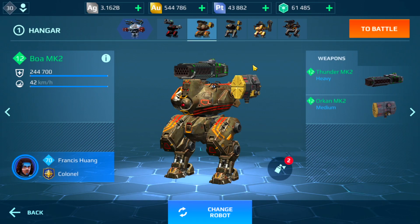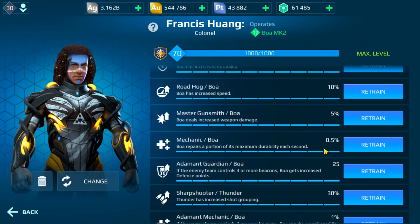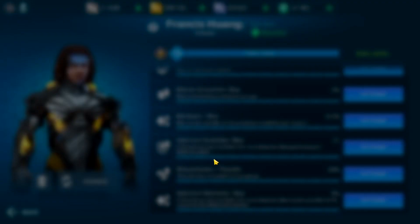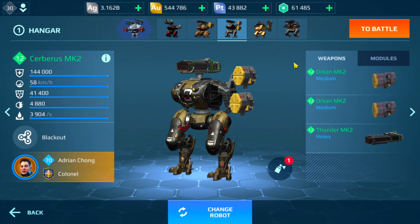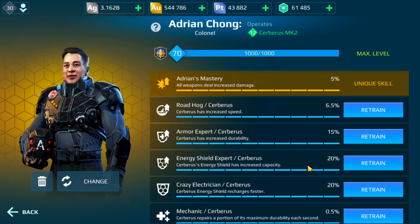We do have the Thund and Orkin on here. You're going to notice I don't have any passive modules, no active either, so I can't even use advanced repair. Here are the pilot skills, and this is kind of where all the healing is going to be because I have mechanic as well. Then we have the Cerberus with the same weapon setup — Orkin and Thunder — except we have passive modules and active as well. And here are the skills.